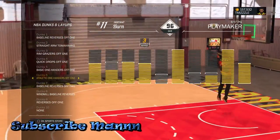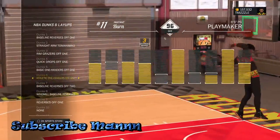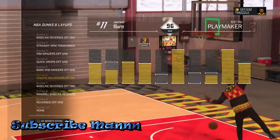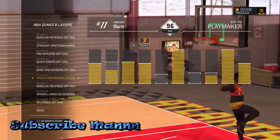The next one is the athletic one handers off one — another one, another quick drop-in. All your dunks need to be drop-ins. I'm telling y'all, you will not be getting blocked. I know what I'm saying — I have a high shooting percentage on this game. I know what I'm talking about.